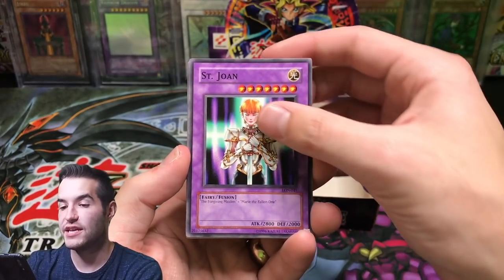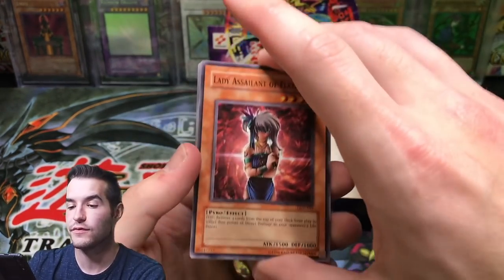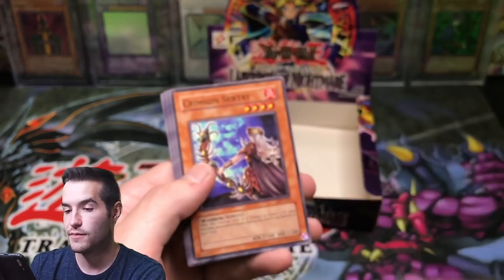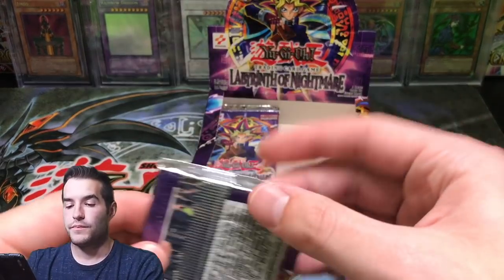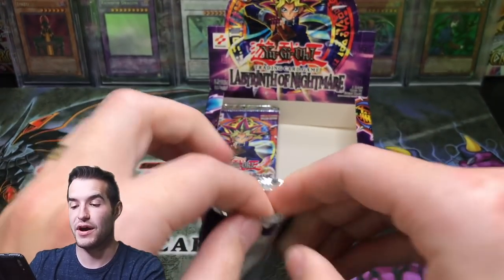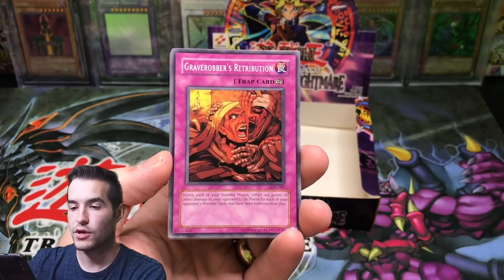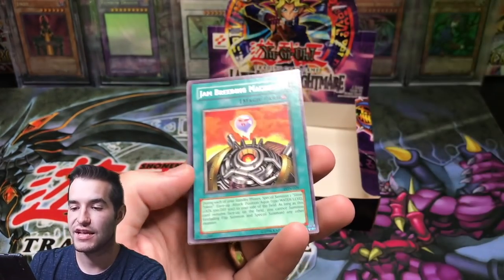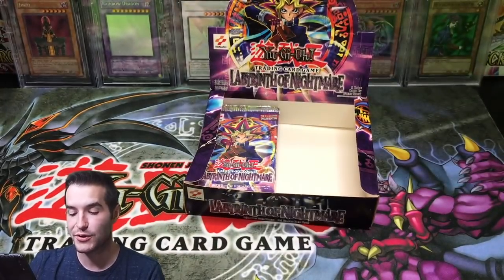St. Joan, Empress of Mantis, Spirit of the Flames, Lady Assailant of Flames, oh a Tornado Bird — so one card was upside down, that's pretty weird. Crimson Sentry, Collected Power, Miracle Dig, and Lightning Conger. Not bad — we've probably opened about eight packs and pulled two ultras. That's like box ratio and we're not even going to open a full box, so that's pretty cool. The Dark Door, Grave Robber's Retribution, Milk of the Four-Faced Beast, Dream Sprite, Jam Breeding Machine — so there's our Revival Jam kind of — Lady Panther, Grand Tiki Elder, Cure Mermaid, and Ibikyoid Rockmore.